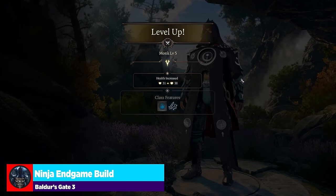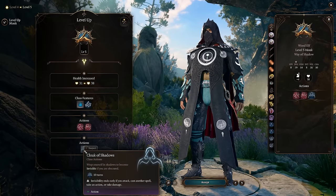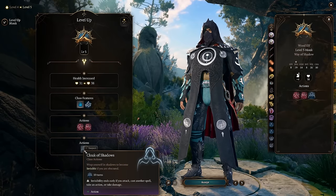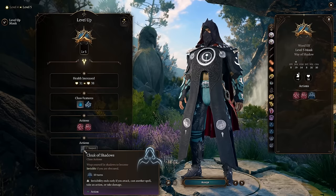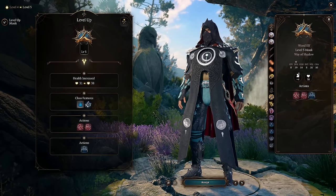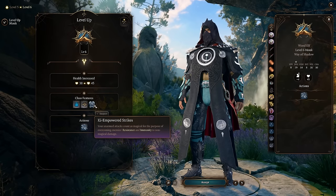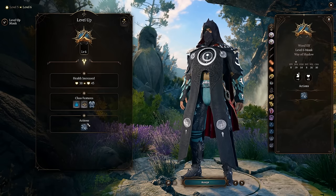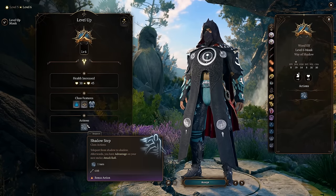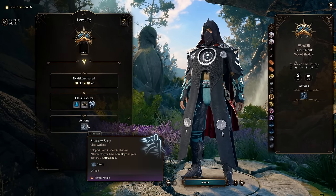Into level five we have our extra attack, which is great. We also get cloak of shadows: wrap yourself in shadows to become invisible if you are obscured. Being obscured in some way, shape, or form is going to be the biggest focus of this build. We also get stunning strike, which is a great way to open up or just straight-up stun things — always lovely, especially combined with that extra attack.